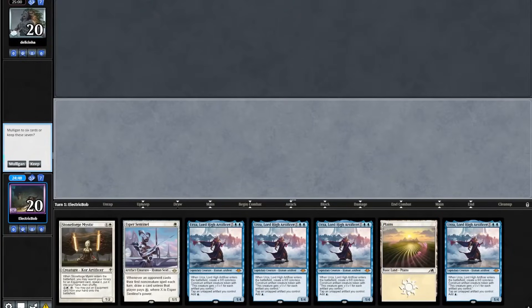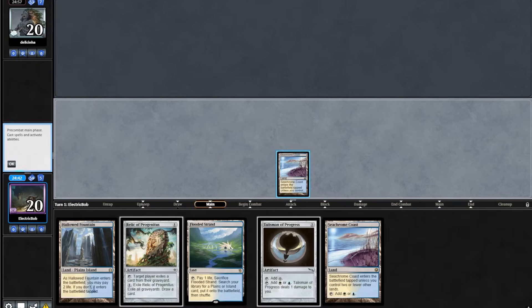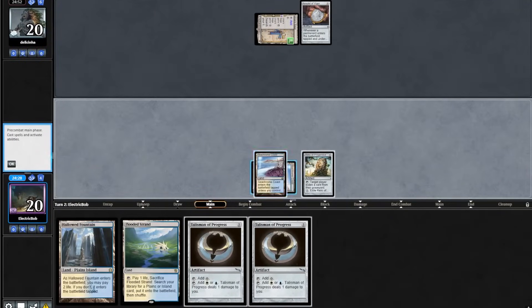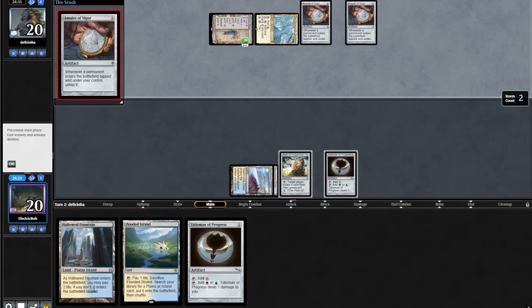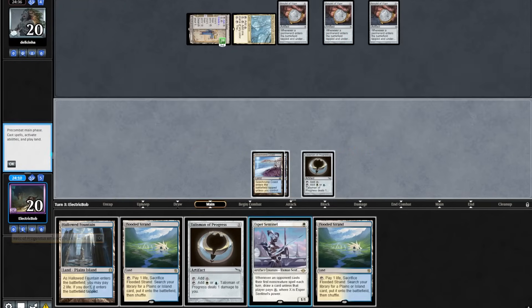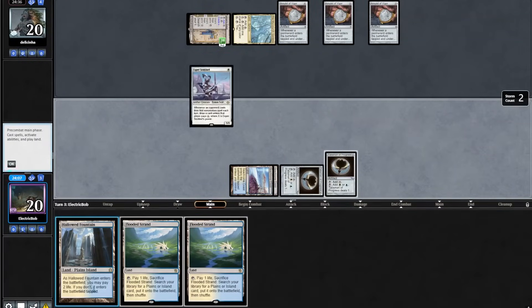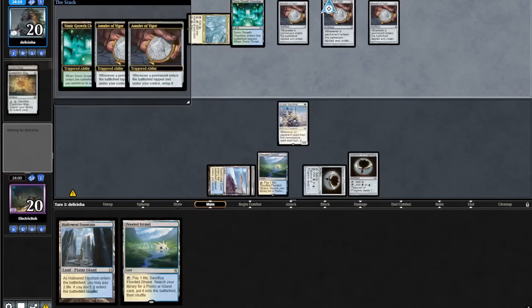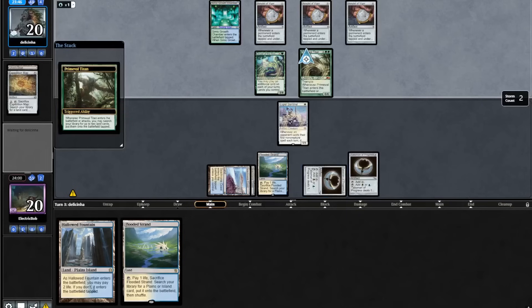Match 4, we're on the play. Hand is a little too land-light so we mulligan. Our 6 is not great but we keep it and put back a land. Turn 1 Coast into a Relic — looks like we're up against another Amulet deck. We pick up a Talisman of Progress, play that out and pass. Opponent has an incredible start — Gardens into another — they could have five Amulets on the board next turn. We crack our Relic finding an Esper Sentinel, play out Talisman into Esper Sentinel. Opponent floats mana off Saga, finds a map, gets a Growth Chamber, untaps it three times, plays a Triad and a Primeval Titan. We scoop it up and get on to sideboarding.